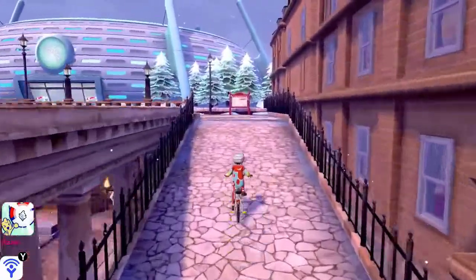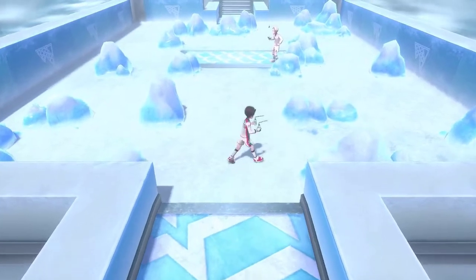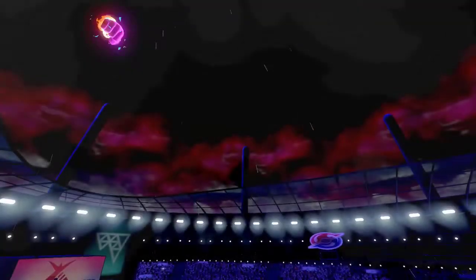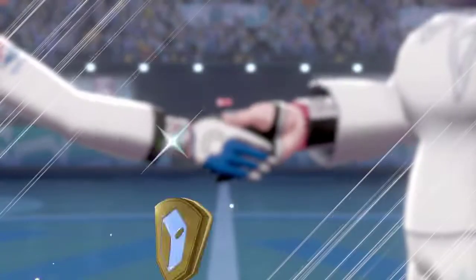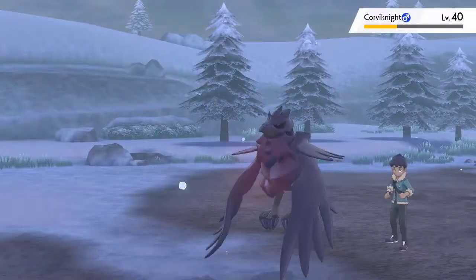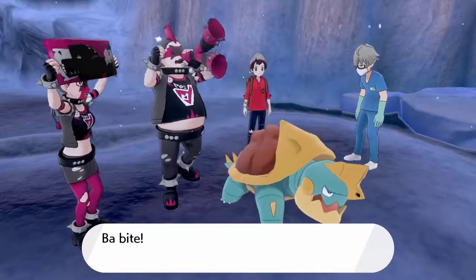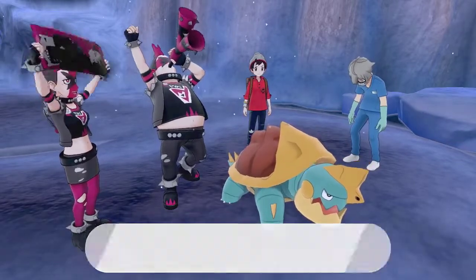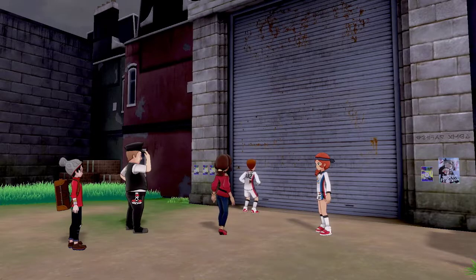Bluebop's definitely gonna come in handy for this next gym as we head into Circhester Stadium to take on Melony. I painfully make my way through the most annoying gym puzzle ever created and finally get out to the field. The gym battle is decently challenging as Cheekers and Cash go down, but Bluebop pushes us to victory destroying her Lapras. We shake hands, get our sixth gym badge, then head on out. Sonia, Hop, and I meet at a local restaurant to chit chat before Hop and I partake in yet another battle which I win easily. Outside the city we once again help out the doctor dude being harassed by Team Yell, and as a reward they upgrade our bike which now allows us to ride on water.